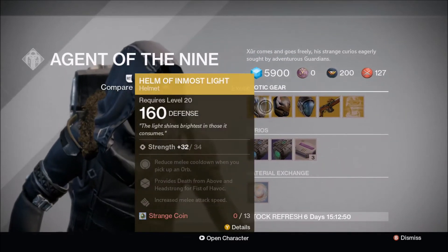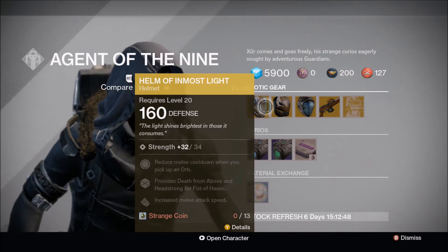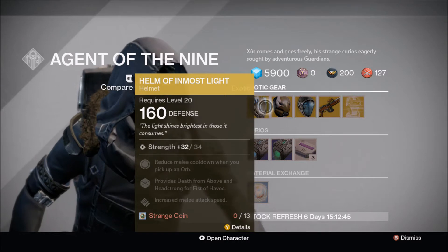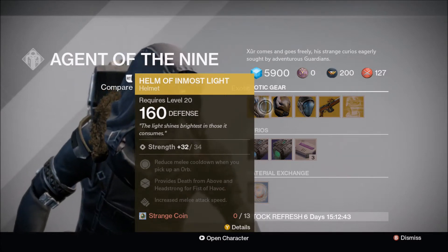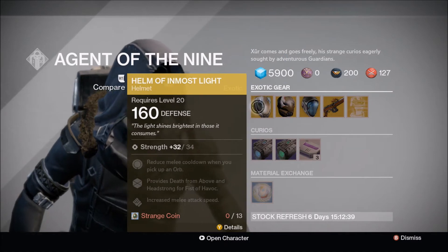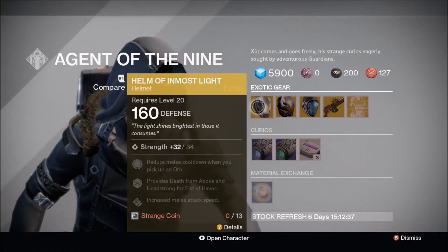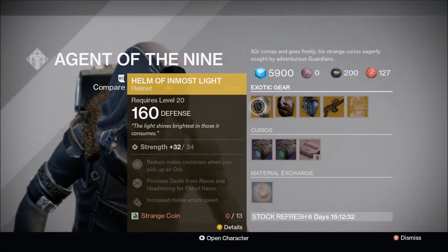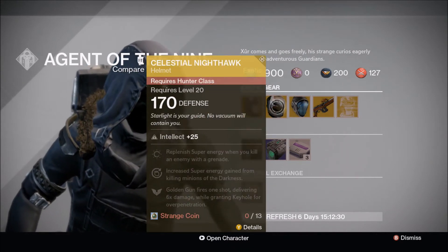To start off, he has the Helm of Inmost Light with a 34 Strength roll, which I believe isn't too bad since they converted the rolls down to a lower tier. I think 30s is pretty good, so 34 is a decent roll — not bad. It provides Death from Above and Headstrong for Fist of Havoc.